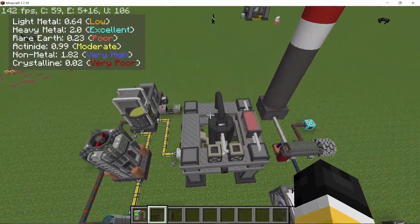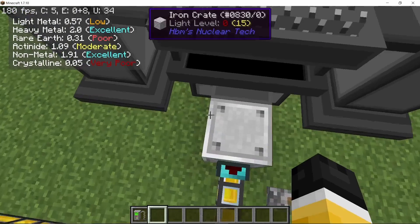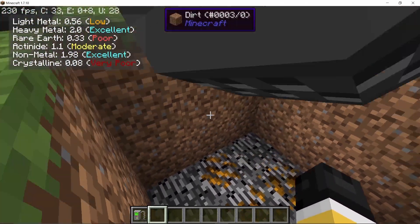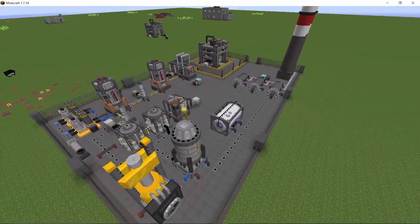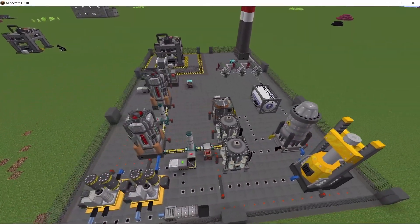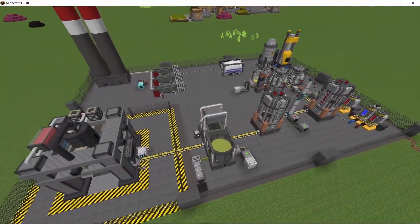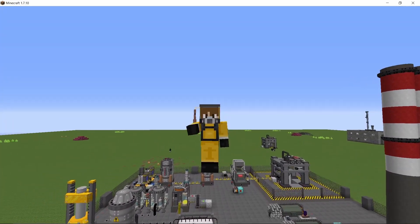Aside from my nuclear power plant build videos which use thorium, a thermal power plant was the most requested. Now I know this build looks a bit messy here, but once you organize it it should start looking something like this. For this you are going to need a bedrock ore node which has excellent or very good quality of non-metal ore, because that is where we are going to get our coal from.